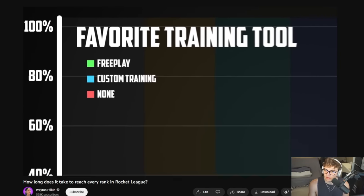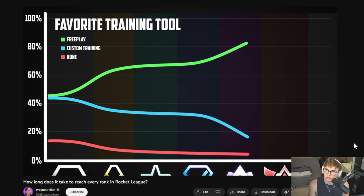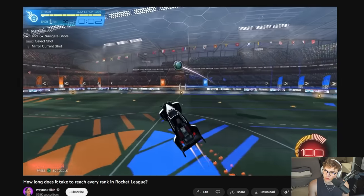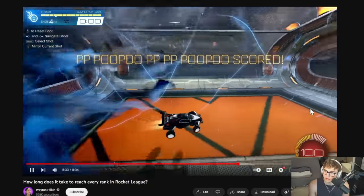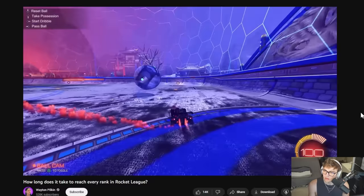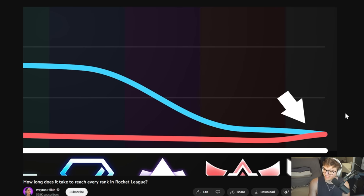I also asked what training tool each rank used most — either free play, custom training, or none. Down at Silver, it was a pretty even split between custom and free play, but free play becomes the more popular tool pretty quickly. At Grand Champion and SSL, pretty much everyone uses it more. But I wouldn't recommend the same for lower ranked players just because the higher ranks do it.